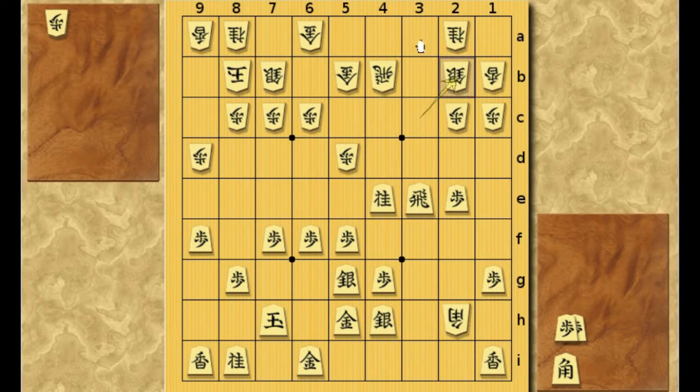He's protecting this square and preventing the Rook from promoting. But here Black has a good move, and that is pawn to 2D. If White takes it, Black has this nice pawn drop to 2C. So this position is good for Black.